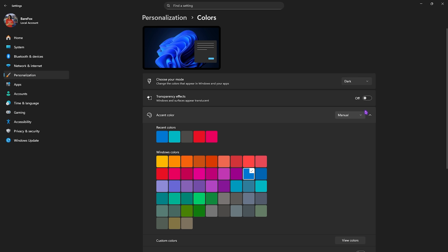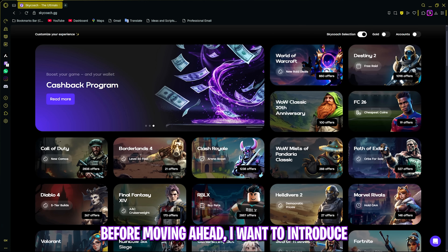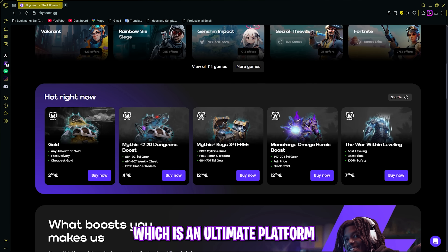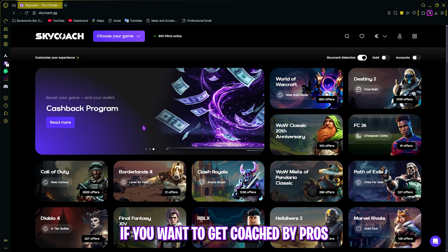Once that is done, head over to Personalization, click on Colors, and disable Transparency Effects. This helps disable the translucent appearance of windows and surfaces, saving animation and computing resources. Simply turn this off before moving ahead.